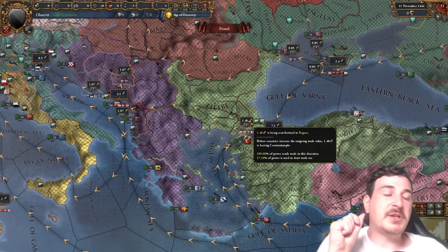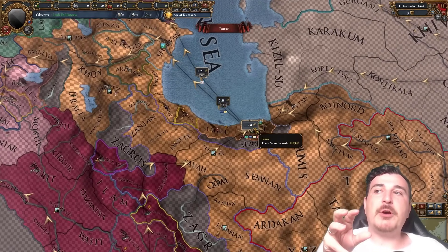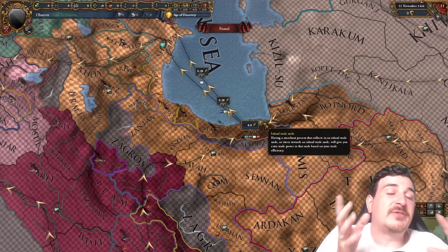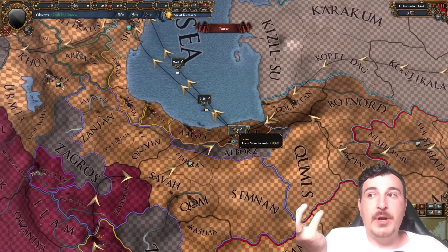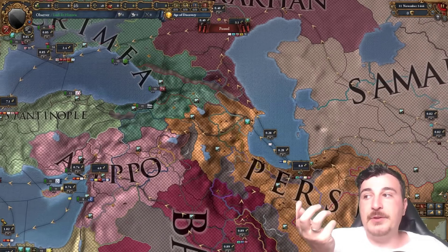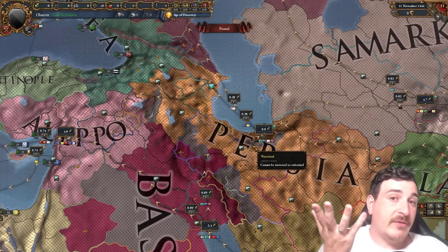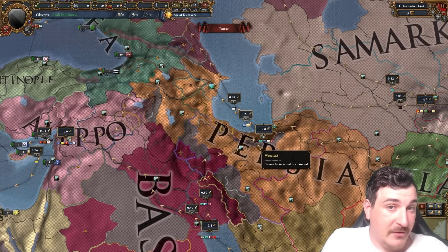Constantinople makes it fairly easy for whoever owns that node to hold most of the node power and prevent trade from filtering into the Ragusan node and the rest of Europe. The Persia trade node is also significant — essentially a bottleneck where roughly half of the Asian nodes eventually filter through. It has two outgoing trade winds into Astrakhan and Aleppo, but it's fairly easy to dominate the provinces there and get filthy rich from all the silk coming in from the Asian regions.